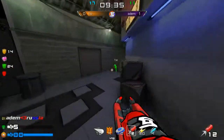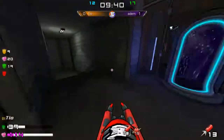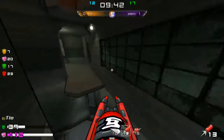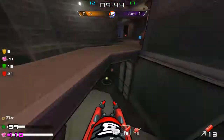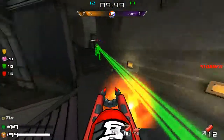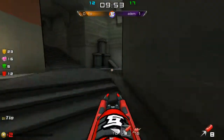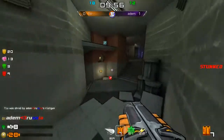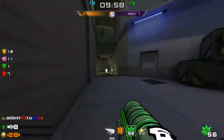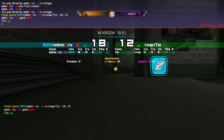2-0 and it's over for Tio. I'm really liking this playstyle by Adam — really aggressive when he can be, and yet so defensive. He can play really well defensively; I don't really recall any player today who played defense so well. It's just impossible for Tio to break through. And that will wrap it up — that's it, good game. 2-0 to Adam.